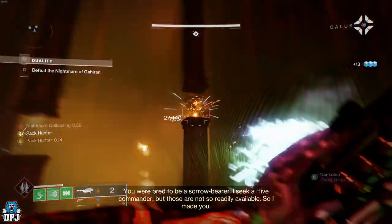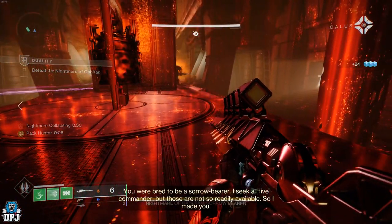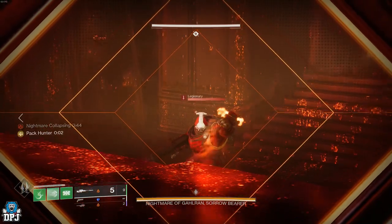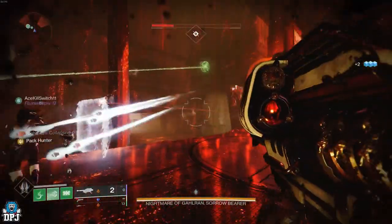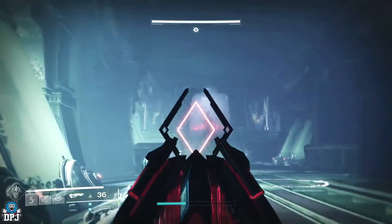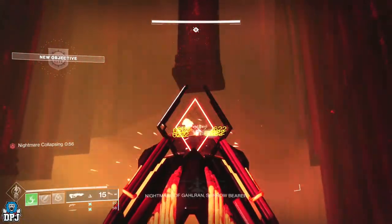If you're in a full fireteam, you can go ahead and clear the ads quite easily using rocket launchers. If you're doing this solo or in a pair of two — like I was doing with my hunter pal, both of us being hunters — we ran to the back corner. What you're seeing on screen now is the perfect method in a fireteam: clear the scions, clear the ads, and draw the boss off the map. You'll now see me as a hunter and my pal as a hunter doing this — we start the encounter, kill the scions, and ignore all the other ads.